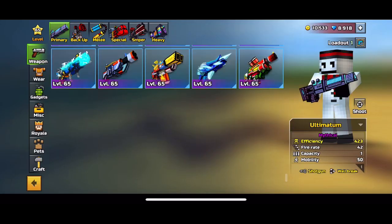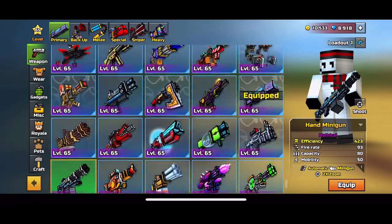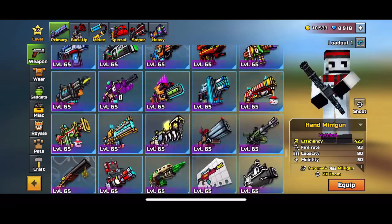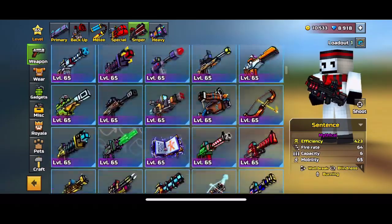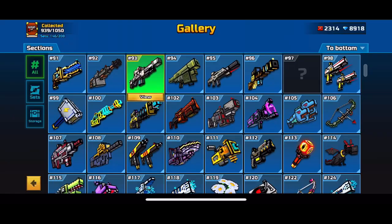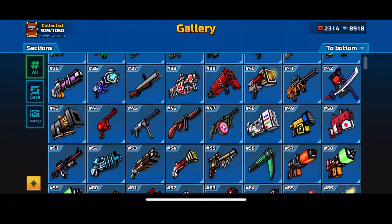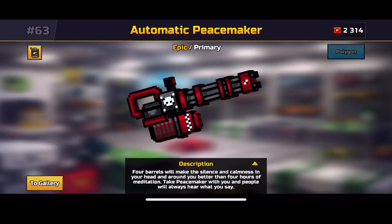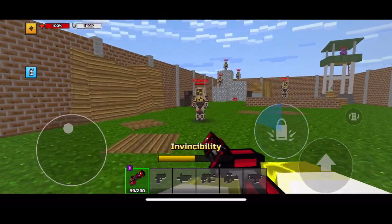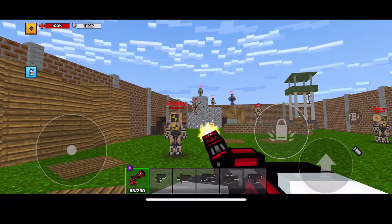Hey everyone, welcome back to another video. In today's video we're just gonna be telling you guys how to get free rewards from mailbox. In order to get a hundred thousand gallery coupons from mailbox, all you got to do is go on the language section in the settings part and switch to Spanish, then go on mailbox and you'll be able to see a hundred K free gallery coupons waiting for you there.